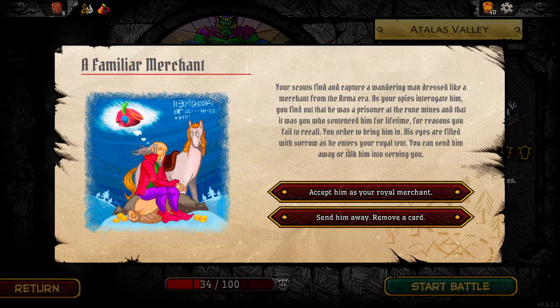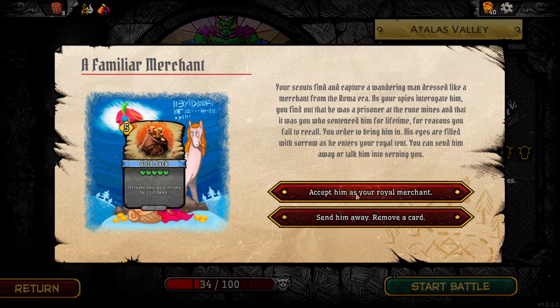His eyes are filled with sorrow as he enters your royal tent. You can send him away or talk him into serving you. I get a gold sack - very nice - or I can send him away and remove a card. I'll take the gold sack, thank you very much.